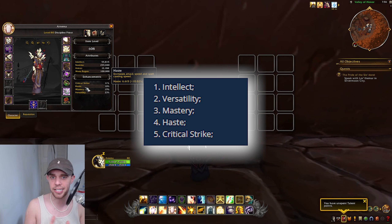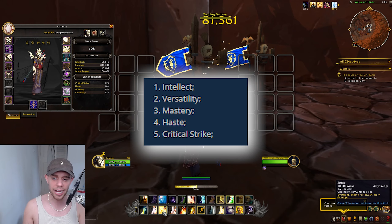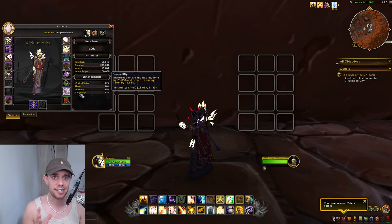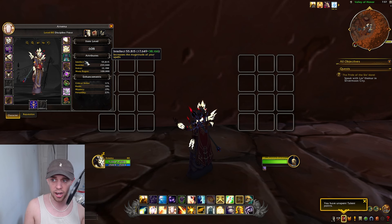Haste is going to increase your attack speed and spell casting speed, meaning if I'm casting something like Smite, the more Haste I have the quicker I'm going to be casting that spell, reducing the cast time. Crit of course is going to increase your chance to do more damage and healing. These are our secondary stats. This is the priority order for your secondary stats in general, but especially in the first season of the expansion, you just want to get a higher and higher item level. Unless you are looking at the same item level gear, secondary stats aren't going to matter — just getting higher item level gear with more Intellect is the only thing that matters.